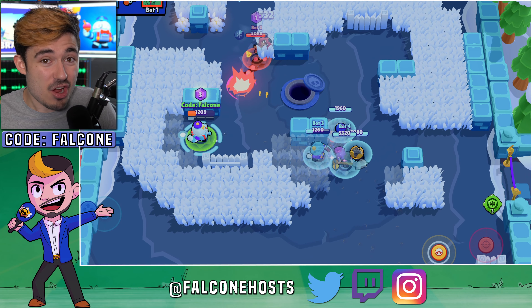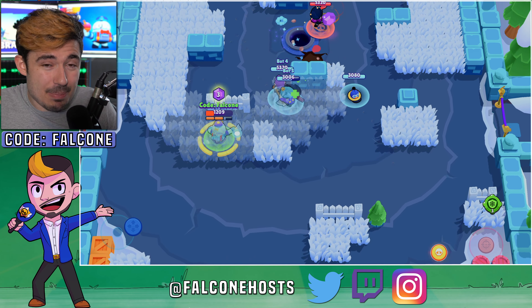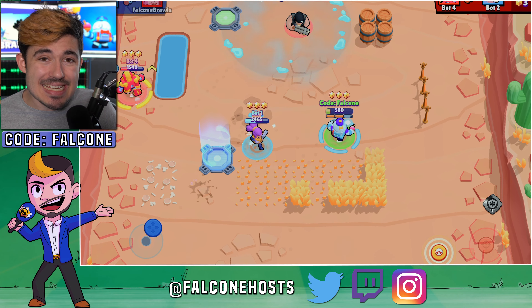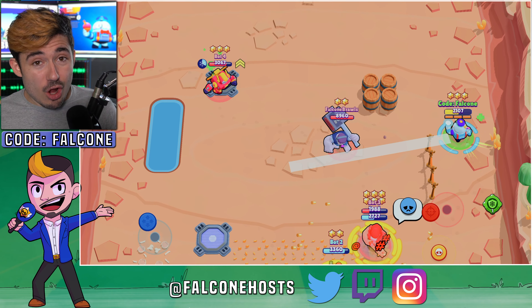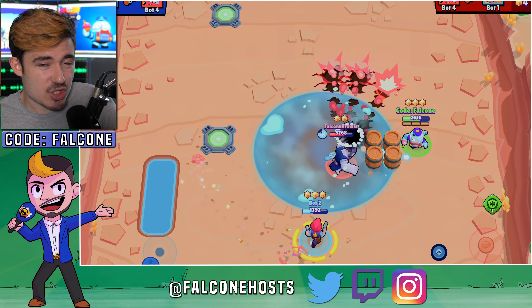Lou is the Snow Cone Brawler and as such, he shoots three Snow Cones for his regular attack, each one dealing 532 damage — at level 10, of course. He'll be dealing less damage at lower levels. His range is considered very long and his reload speed very fast, although he does struggle a little bit with some of the other ranged Brawlers. He has a normal movement speed and 3,920 health — not one of the tankier Brawlers, but also not one of the flimsiest.